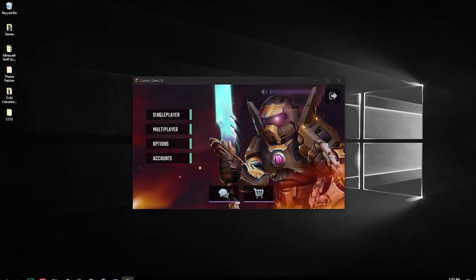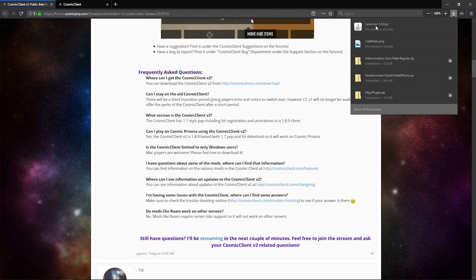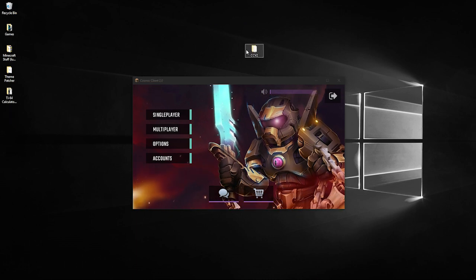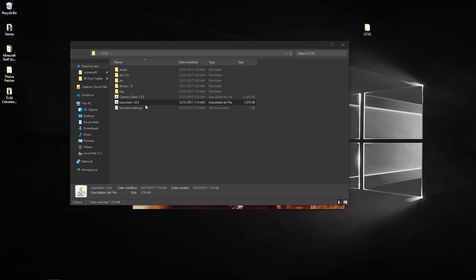Once you download it, you're going to get a file called 'launcher 1.8.9.' You're going to want to make a folder on your desktop, drag the launcher 1.8.9 into it, and then double-click it. It's going to start installing all the files — it's going to take a while, so do not worry.